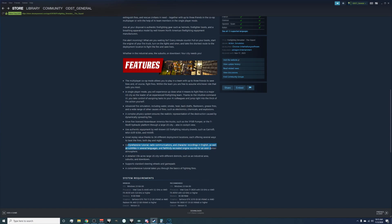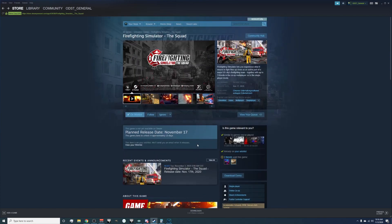There's a comprehensive tutorial, radio communications, and character recordings in English with subtitles in several languages, plus faithfully recreated engine sounds for an even denser atmosphere. A tutorial is always welcome — it opens up to more casual players, which means a bigger population. Radio communications could mean a dispatcher or in-game fireground radio. The detailed 15,000-acre U.S. city includes different districts such as an industrial area, suburbs, and downtown, with support for steering wheels and gamepads.